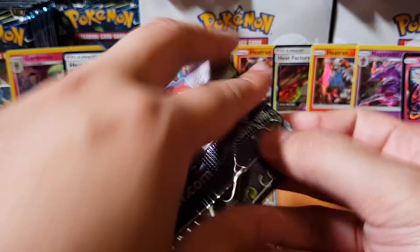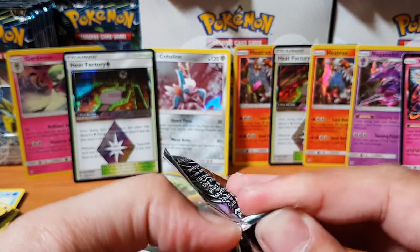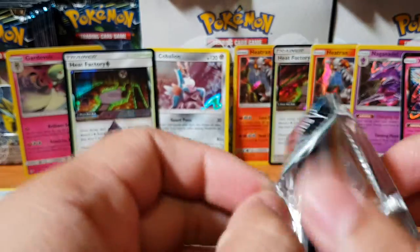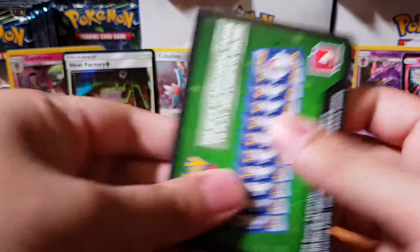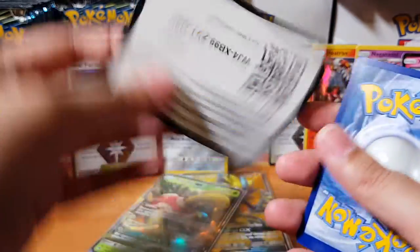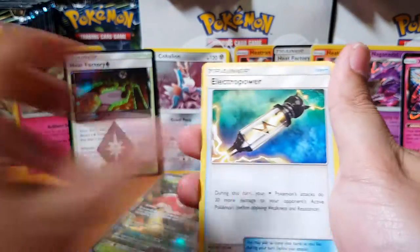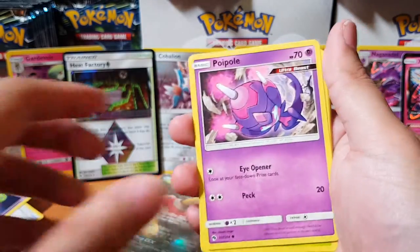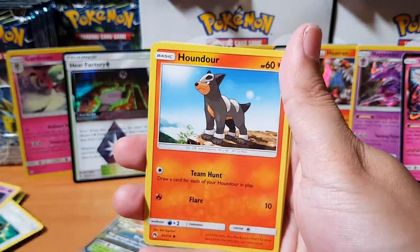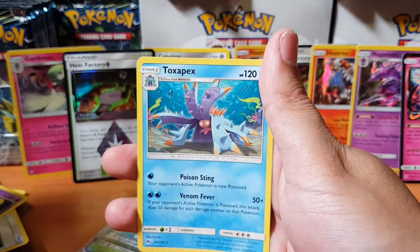Alright, last pack of the day — what are we gonna pull? It's a mystery. Hopefully it's nothing good, because we need more good packs in the coming videos. I don't want to pull everything all at once — that'll be so lame. But let's go, the hype is real. We already know it's a terrible card so we'll go real quick. Electropower, Zatu, Natu, Combee, Hordor, Cutiefly, Amphoros, and Toxapex.